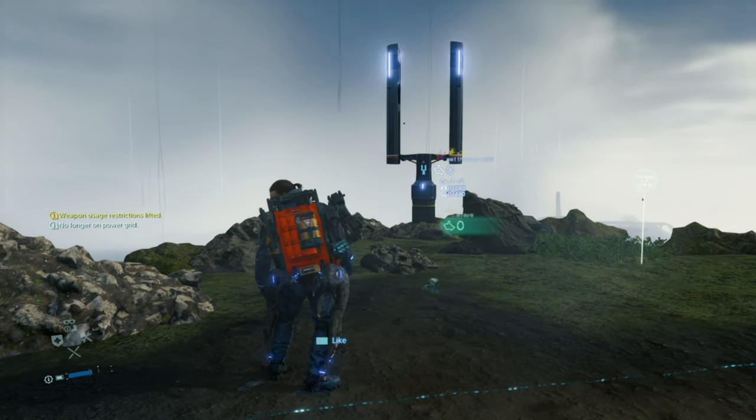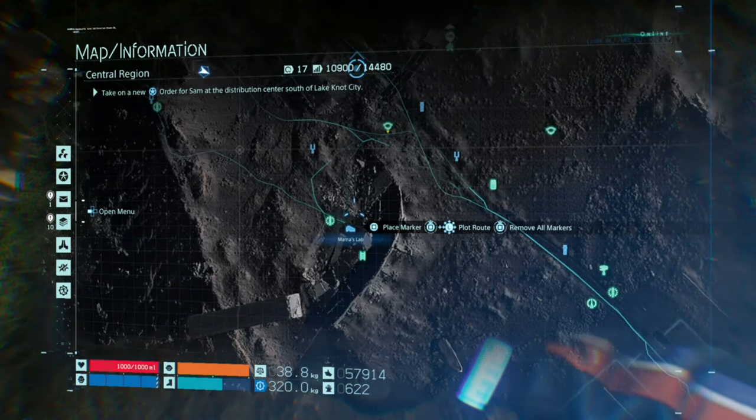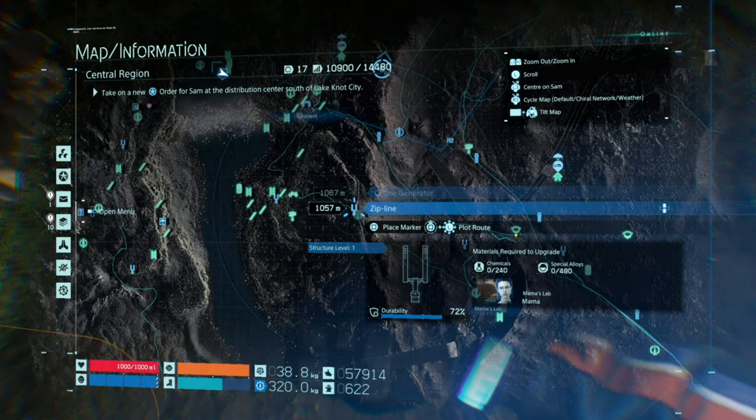What you need to do: you need to complete Episode 5, and you also need to do the mission where you unlock the zip line, which is the Mama's mission. Because here are her zip lines — that one right there is actually her zip line, because I've done the mission where she gives you the zip line.